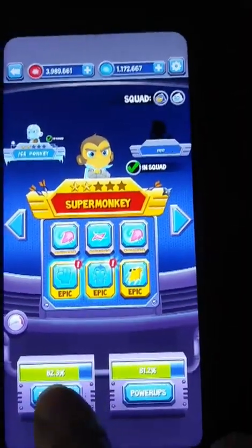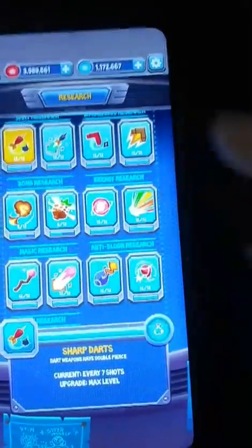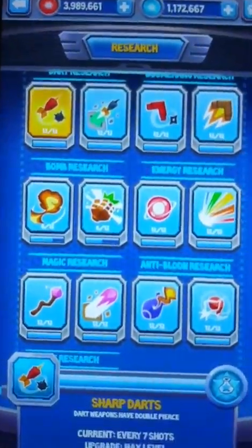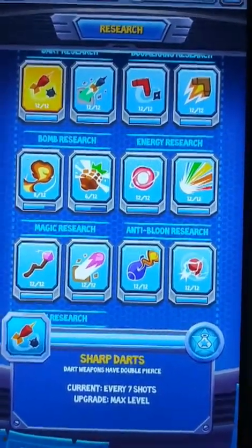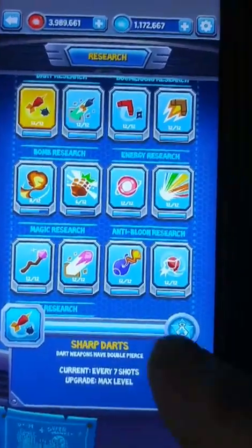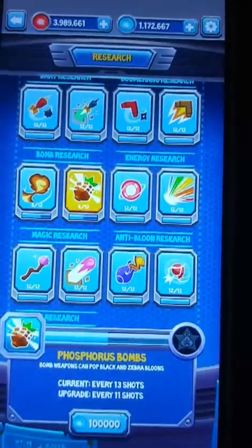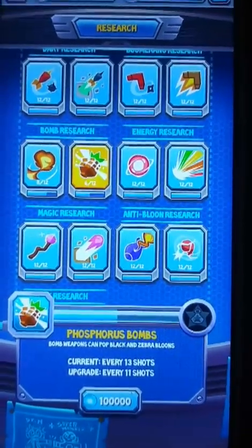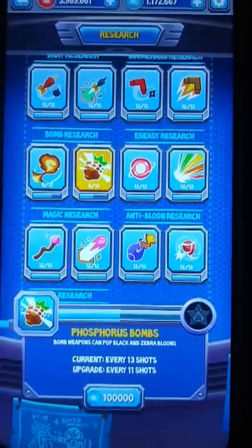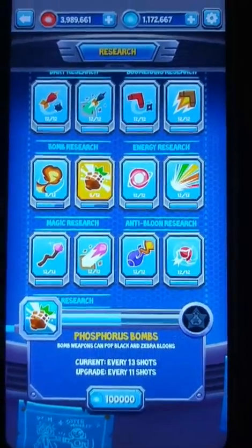I'm going to come down here to research. You'll notice I've got most of mine at a hundred percent. Let's just go on to this one — the bombs. Notice that what it does is your weapon can pop black and zebra balloons every thirteen shots.